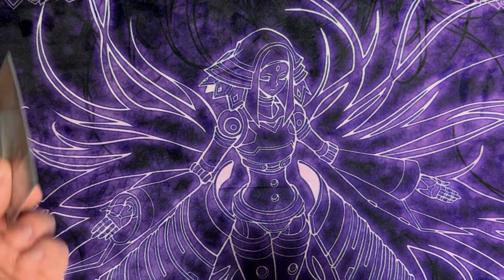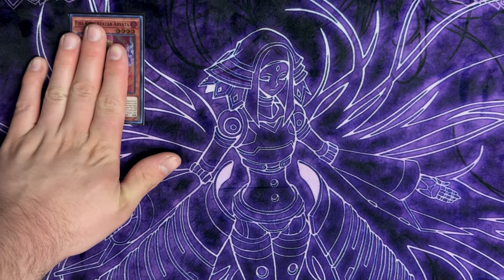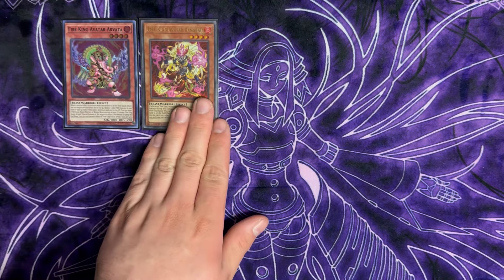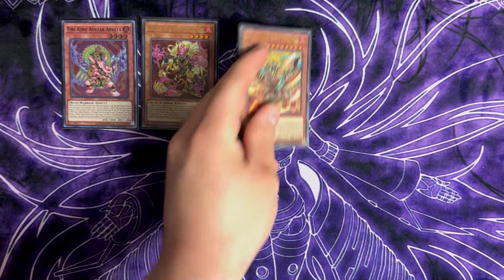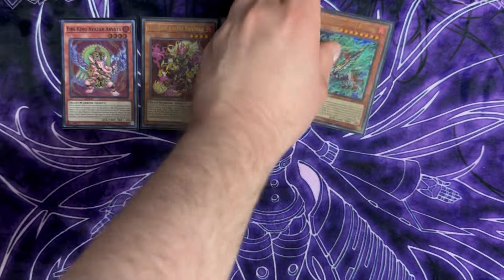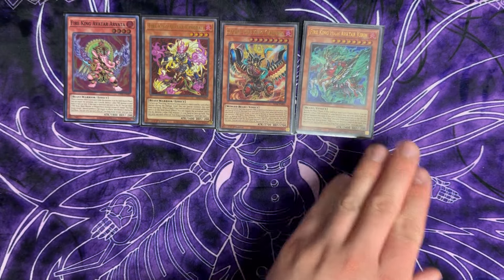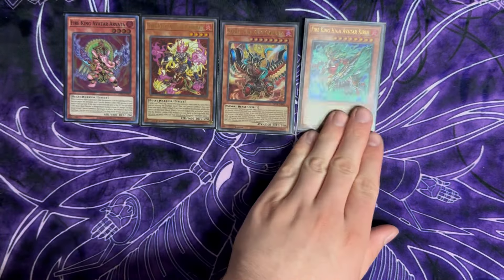Starting with the most notable end pieces: Arvada is your monster gate — when it's destroyed it summons back one Fire King card from the graveyard, and then during the end phase it gets destroyed as well, which is important to note. Ring Valley is the spell and trap gate, which can summon itself from the hand. Garunix, whenever a card is destroyed by a fire effect, summons itself out, then destroys a fire from the deck — which normally ends up being Kirin.